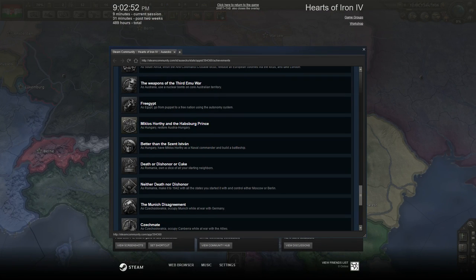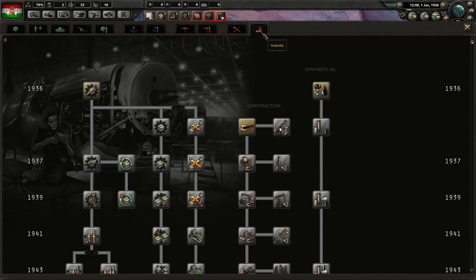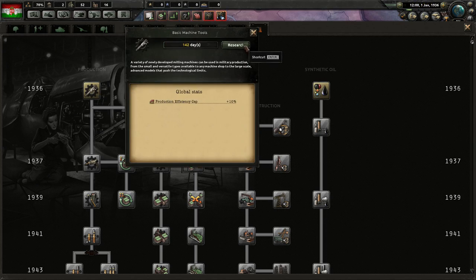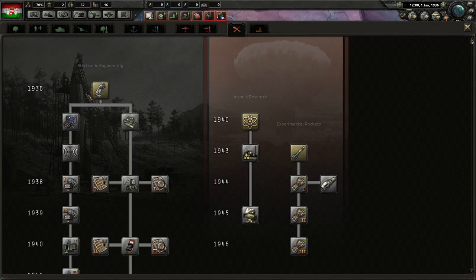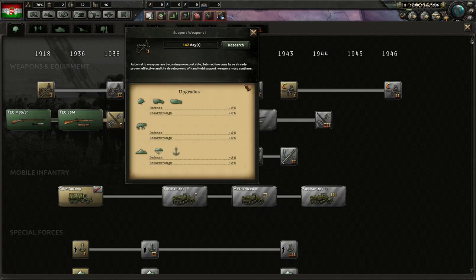The other achievement is 'Miklas Horthy and the Habsburg Prince' — as Hungary, restore Austria-Hungary. That will probably be quite a bit harder. We'll start off with research speed as usual, then jump down to support weapons.